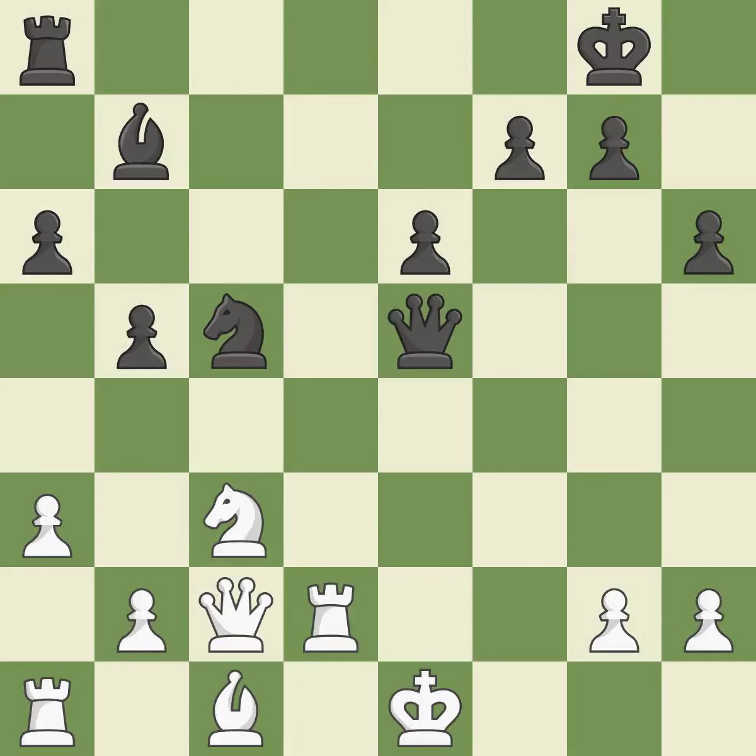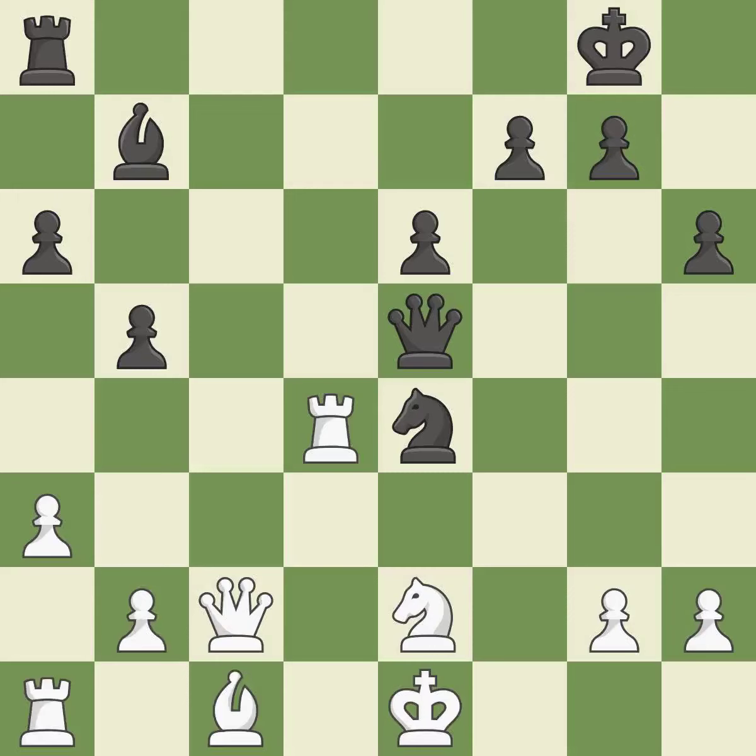This threatens to win a pawn — this is the only good move; it is a great move. This blocks the check from an opposing queen — this is the only move that works; it is a great move. There was only one good move there. This misses an opportunity to develop a rook off its starting square; it is a mistake. This moves the rook to safety — this is the only move that works. This was a game-changing move, giving white a winning position; it is a great move.